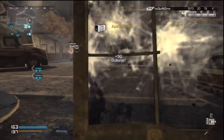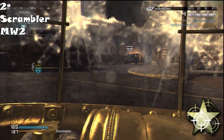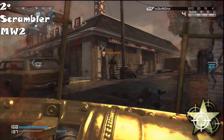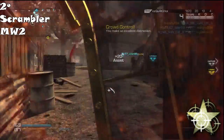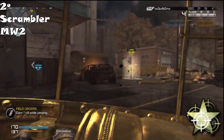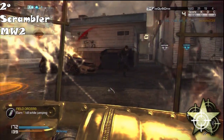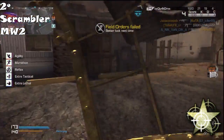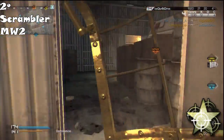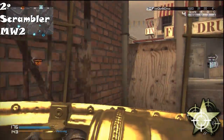In second place, we have Scrambler from MW2. Who uses this perk? Unless you're trolling or having fun with stupid class setups, no one uses this. It jams the enemy radar when they are close enough and delays enemy claymore explosions — that part is actually useful — but the radius of the Scrambler is very tiny. So when you start jamming an enemy radar, they know you are close. They sit in the corner and wait for you to pass by. Using this perk is like telling the enemy: I'm here, come kill me, wait for me to pass and shoot me in the back.